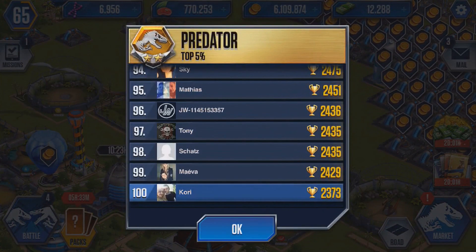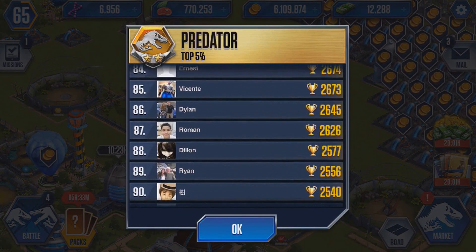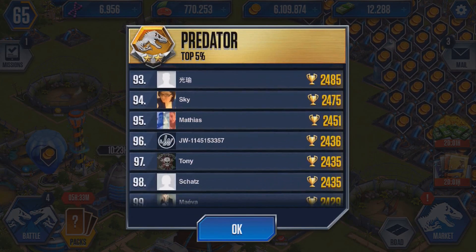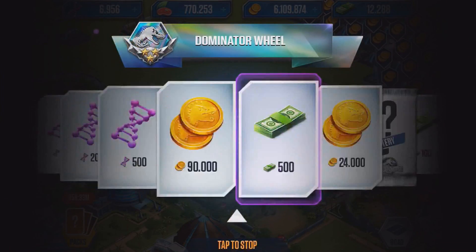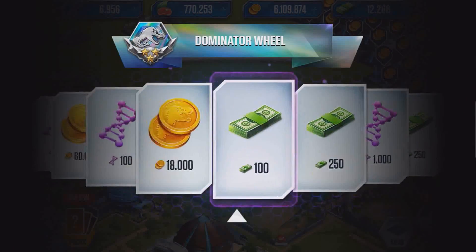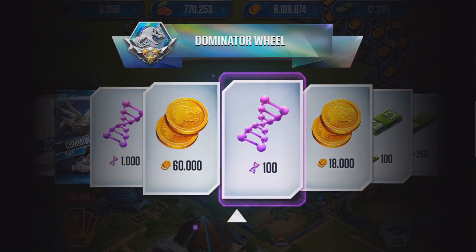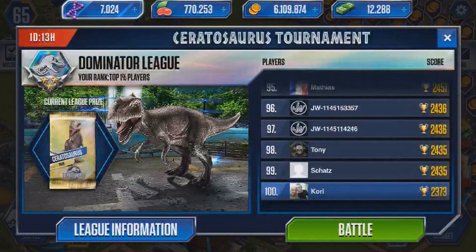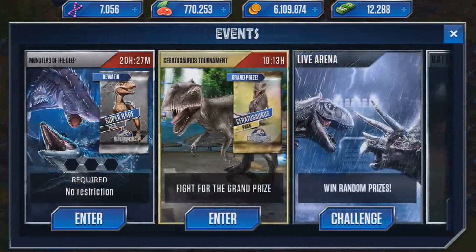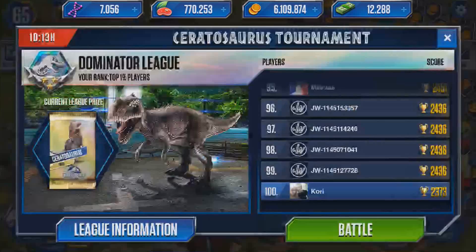Wait — why is it showing Predator? What the hell? Oh my god, that was weird. It showed Predator, that I was in place 100, then I get the Dominator League screen. These glitches are giving me brown trouser moments to the very max. Let me back out and back in — yeah, definitely in Dominator. Definitely in Dominator.